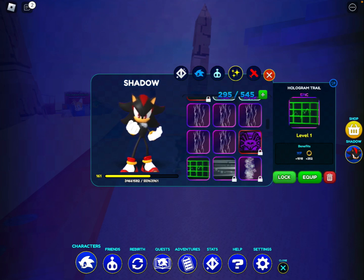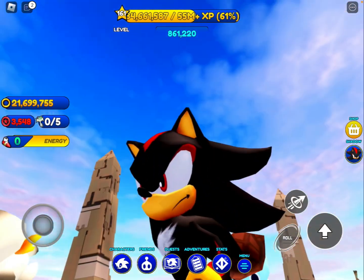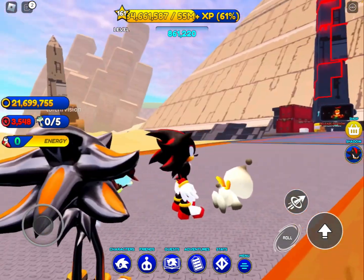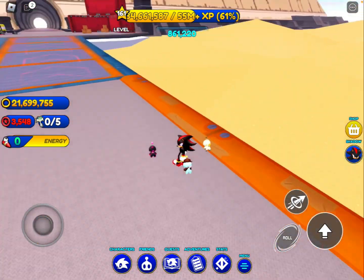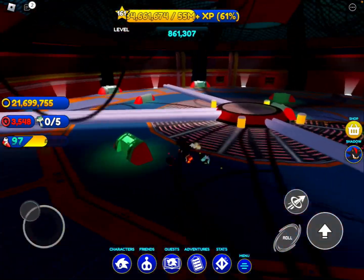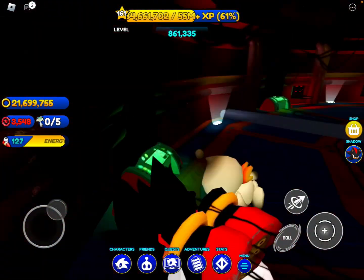What do you guys think about this skin? Do you hate it? Do you like it? Comment down below. Oh, look at that — this is the coolest skin in Sonic Speed Simulator, hands down so far. Look at this — we're inside the pyramid, guys, it's accessible, and we freed Shadow!